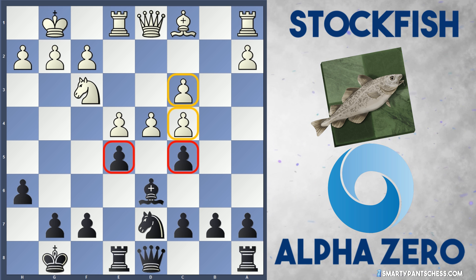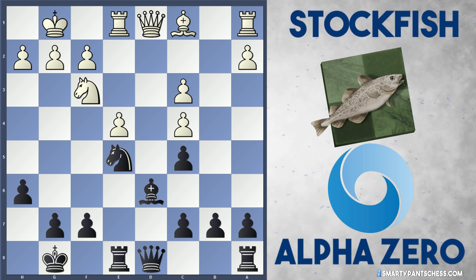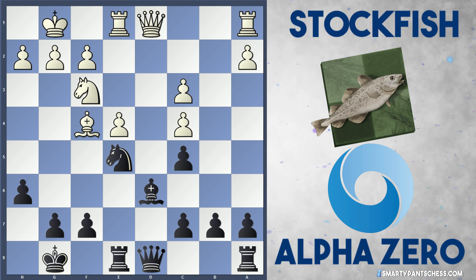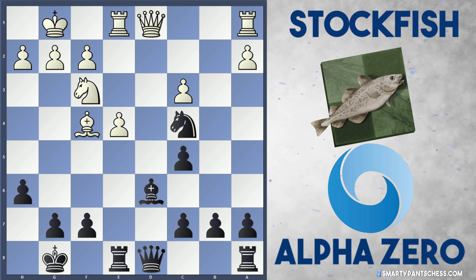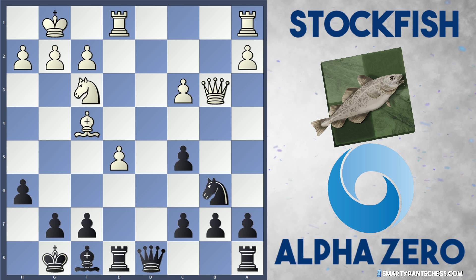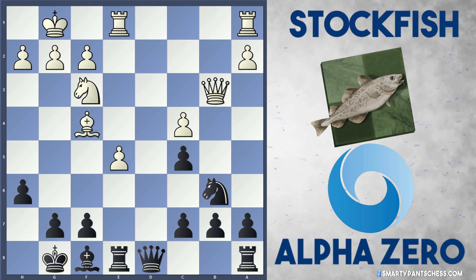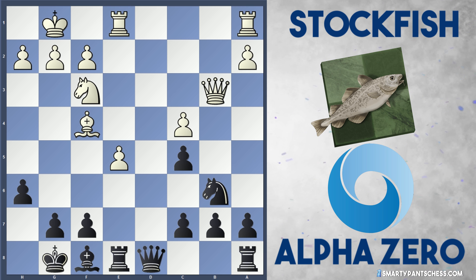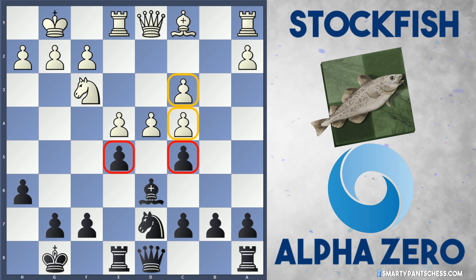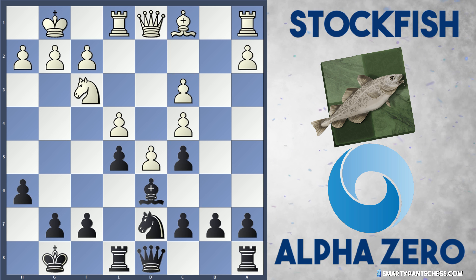So Stockfish definitely won't want to take on c5. Is taking on e5 any better? Well if d takes e5, knight takes e5, if Bf4, again this c4 pawn is attacked. Bf4 is actually giving us the best move here. After knight c4, e5, bishop f8, Qb3 and knight b6, black actually emerges a pawn up. The best move is c4 here — this is obviously the more interesting variation, but black just ends up with a pawn up and has the better of the situation. So in the game, Stockfish didn't capture either way — they just played d5, and everything is blockaded now.